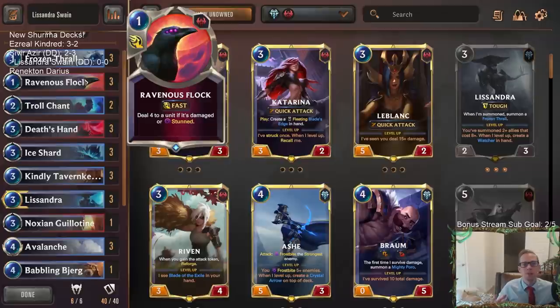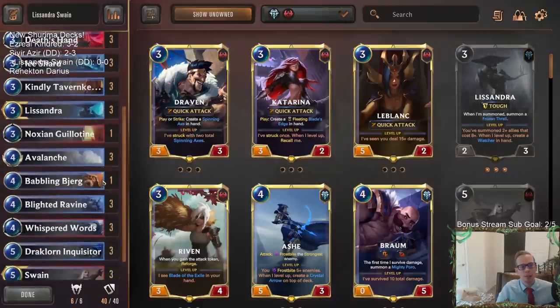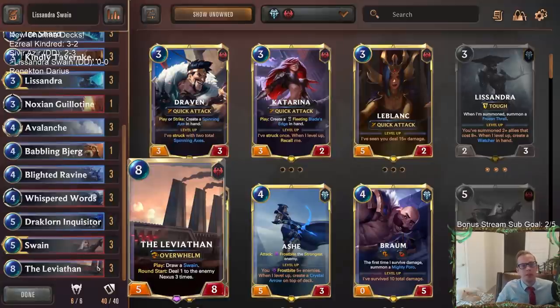We're also going to have Ravenous Flock — so if they have things with three, four, five, or six health that survive, we can use Ravenous Flock for just one mana to take down some larger stuff. We also have Deathsand for more removal. With all these things that deal damage to everything, that's a ton of non-combat damage for Swain — Swain only needs 12 non-combat damage to level up, which shouldn't be too difficult with Blighted Ravines, Avalanches, and Ice Shards.